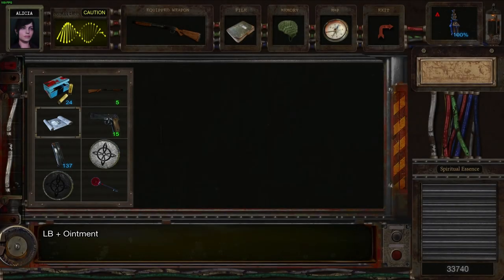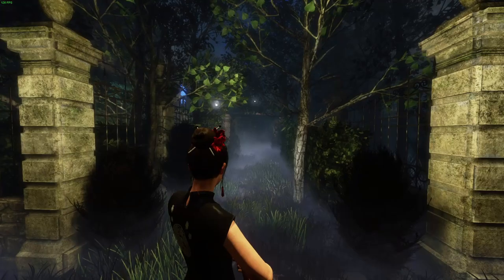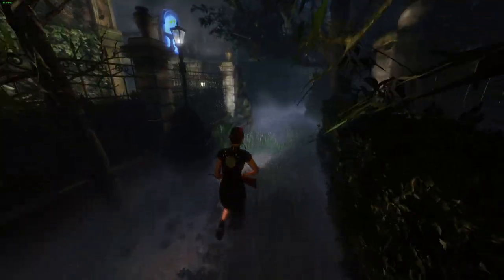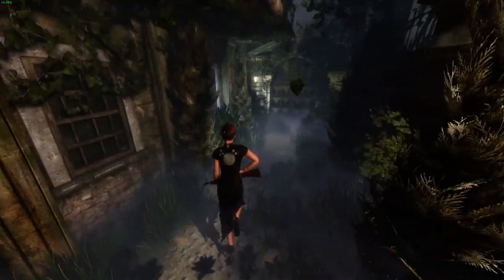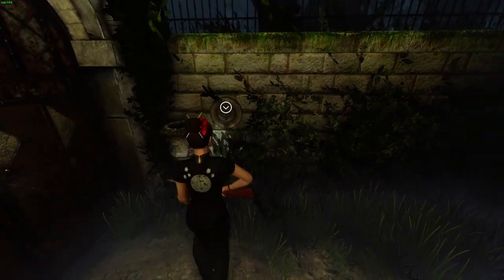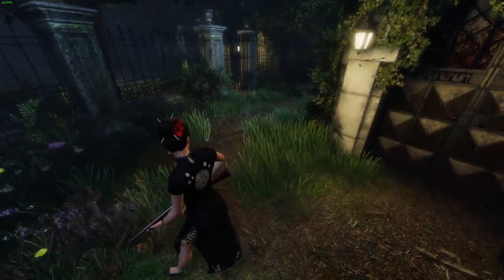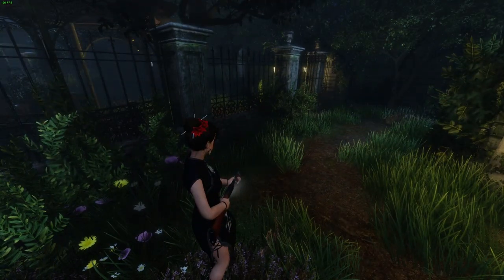I'm trying to think what the best move is. How much health have we got? We've got a decent amount of health, I suppose. Hmm - do we want to risk it for a biscuit? You know what, sure, let's risk it for a biscuit. So let's stick the angel medallion in and go - let's go dance with the devil.